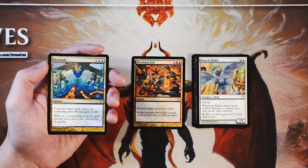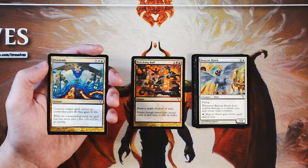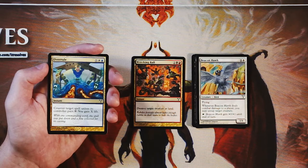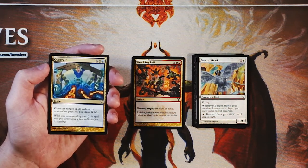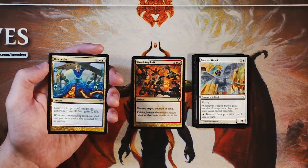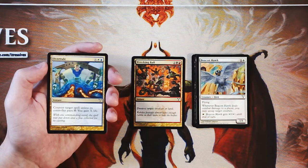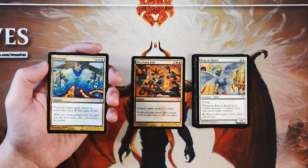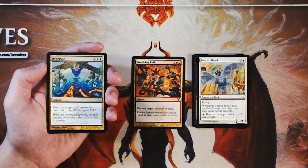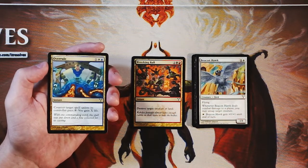Overrule is an instant for X, a white and a blue — counter target spell unless its controller pays X, and then you gain X life. This seems like a perfectly fine counterspell for the Azorius deck. Azorius is very much the control deck, that white-blue shell. Generally speaking, I shy away from control decks in limited format — while countering and removing can work, you really have to stay ahead in tempo almost always, because you can't let yourself slip for a turn or two while your opponent is just building up their board. Not a first pick, but not bad.